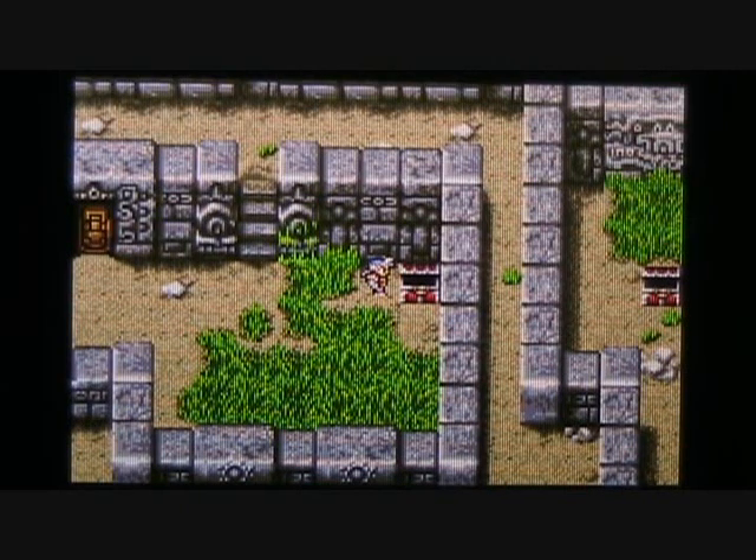That artifact is called the Crystal Rod and it supposedly lies somewhere deep within this cavern. At the end of our previous episode, we made our way to the second basement floor of the Cave of Mysidia. I believe we found a power staff in this particular treasure chest. Now that we have both treasures available on this floor, let's make our way down to the third basement floor.